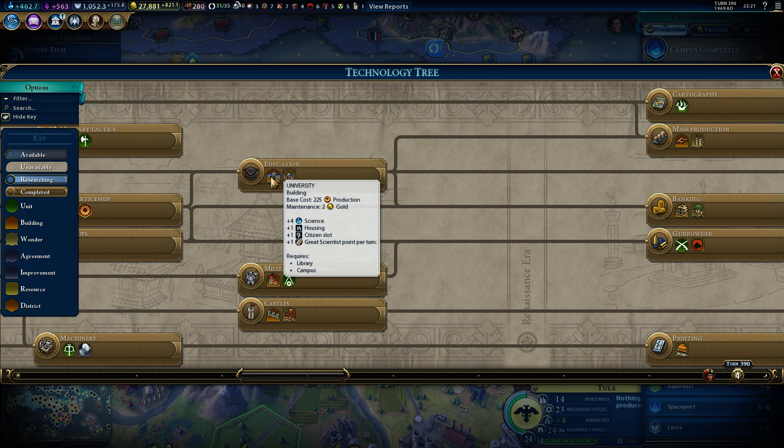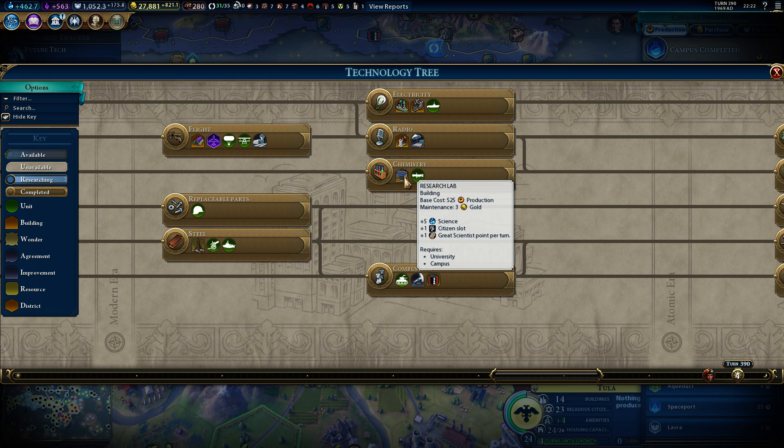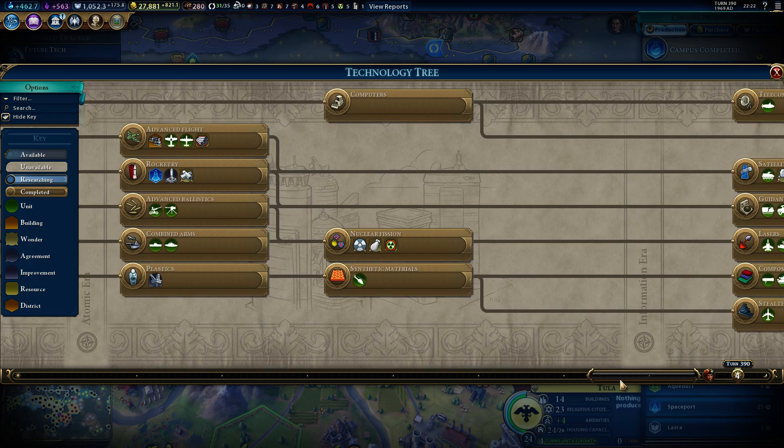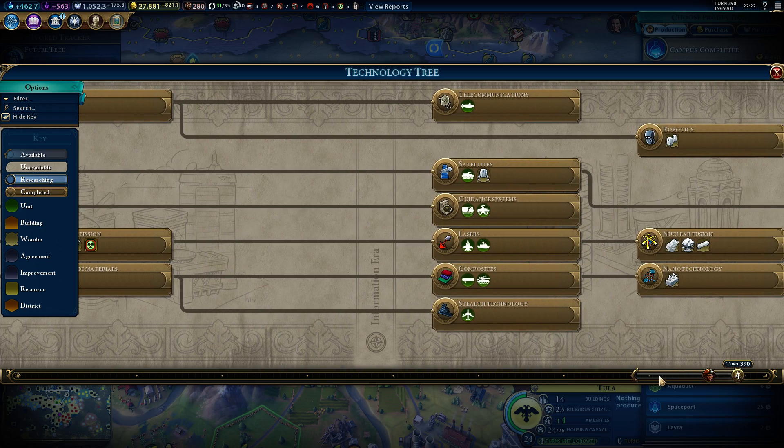Where do we have Education? That is behind that, where you have the possibility to get four more science, one housing, one citizen slot, and one great scientist point per turn. But remember, you need to have the library and the campus of course. And then we follow all the way up to Chemistry — that's the Research Lab, so that's quite far up the tech tree. You can only get it in the modern era, so it takes a long time. But when you get this, it will really boost your civilization, so these last researches will be really good and really fast.